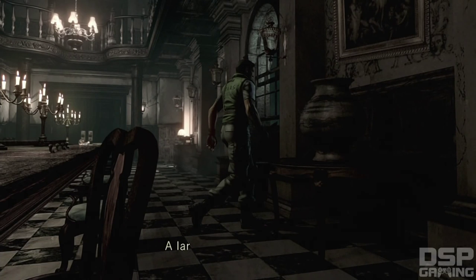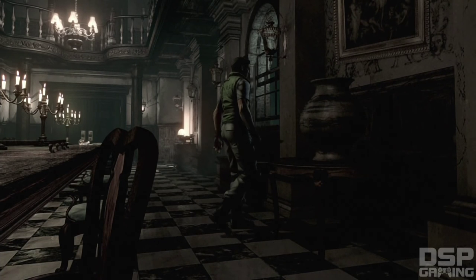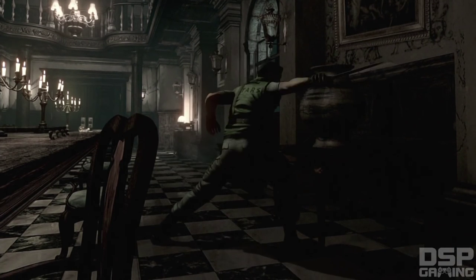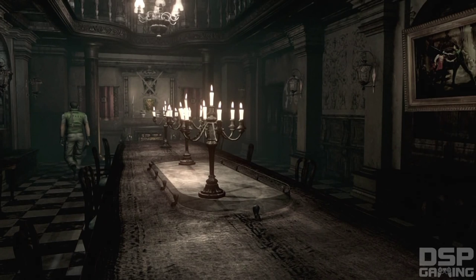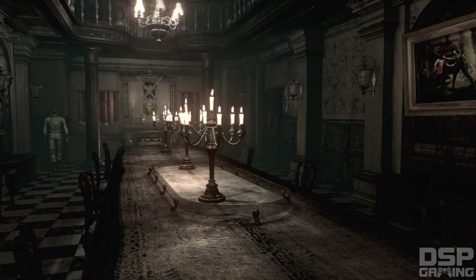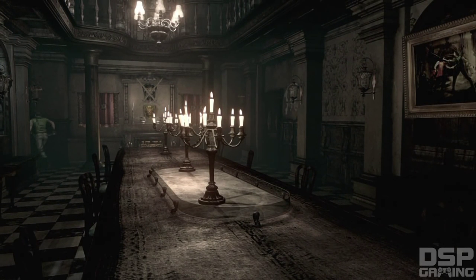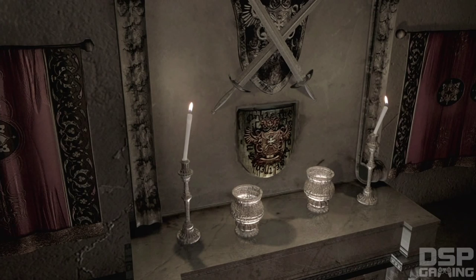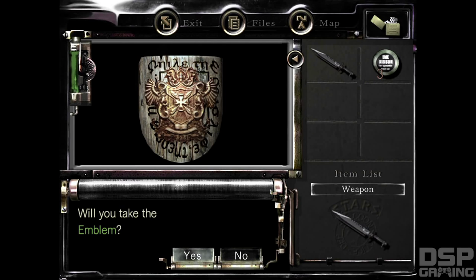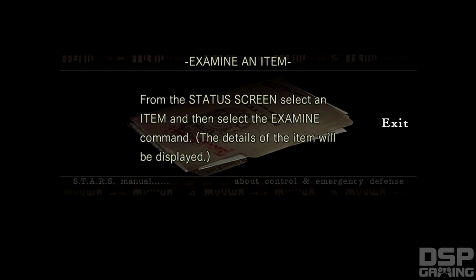Wow, lighting is awesome. A large filth-encrusted jar — maybe there's items inside, but that's the later versions, damn it. What do we got over here? A corner of the room and nothing... oh. A crest — will you take the emblem? Yes. Examine an item: from the status screen, select an item and then select the examine command. The details will be displayed.